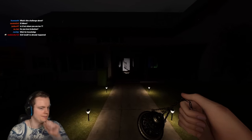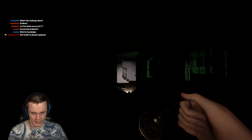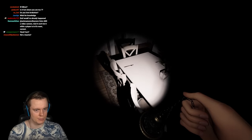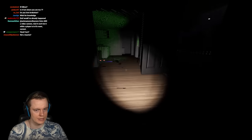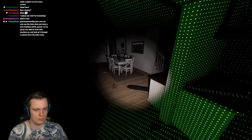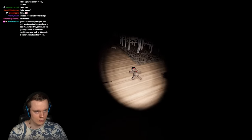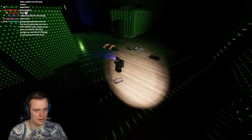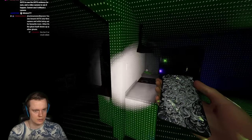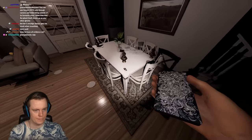We grab smudge sticks and need to do some looping. It can't be a Poltergeist. Every evidence should have already happened — it's just because we're playing with very low activity settings. We're supposed to use the cursed possessions to make it more active. Let's see if it's still here. We're gonna pull some tarot cards. It turned off the breaker — actually no it didn't.